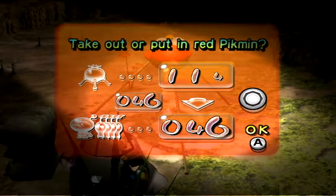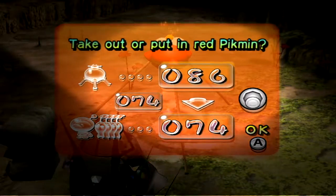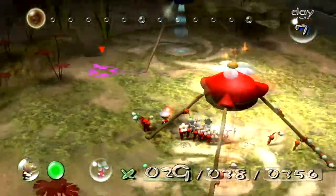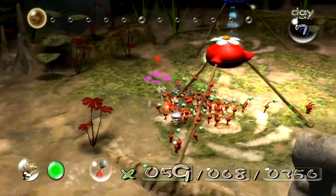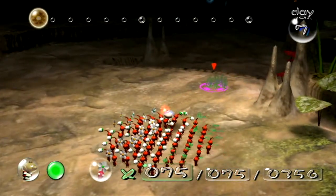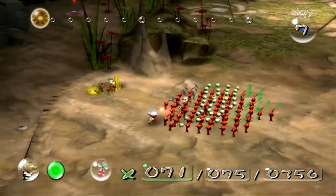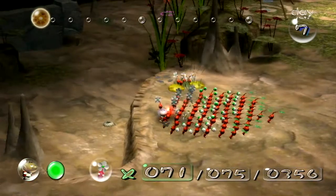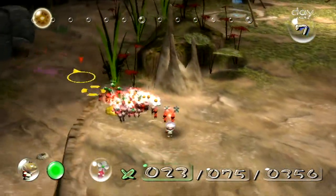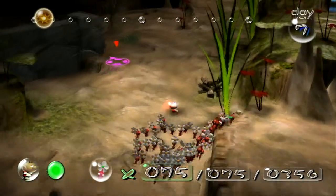We're going to need at least 50 — well, actually, we're just going to go with 75 reds. Because we don't need blues or yellows anymore for these two ship parts, since we got them out of the water and off the high spots. That way we can actually just go from where we are. That's really nice — much better.